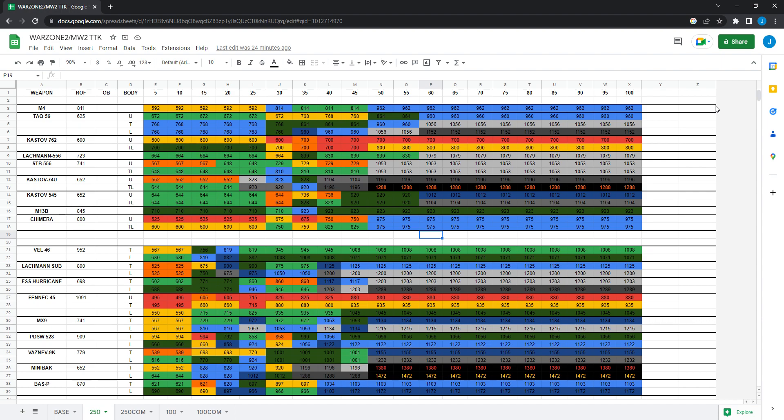I've got some updated time-to-kill charts for Warzone 2 and Modern Warfare 2, updated to Season 1 Reloaded. I've added the M13B and the BASF from Season 1, and the Chimera from Season 1 Reloaded, and also updated the Kastov 74U and Kastov 545 with the Season 1 Reloaded patch. Shout out to TheXclusiveAce for testing the Chimera and updated Kastovs — link in the description. The rest of the stats are courtesy of sim.gg, also in the description; they have detailed stats data-mined from the game, though only updated to Season 1 so far.